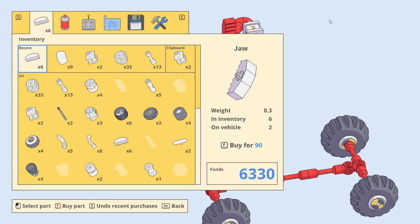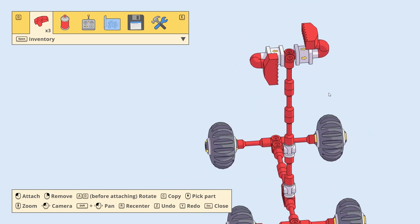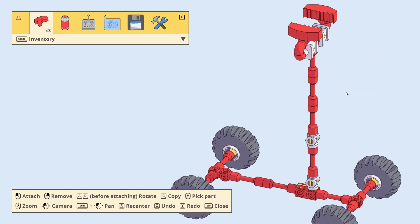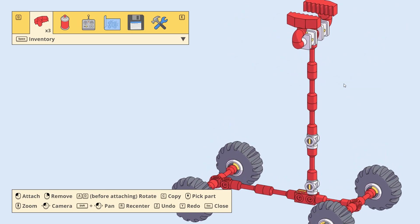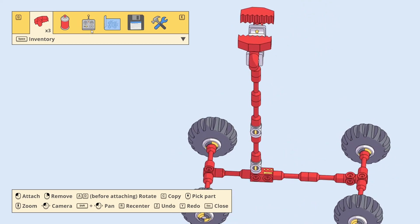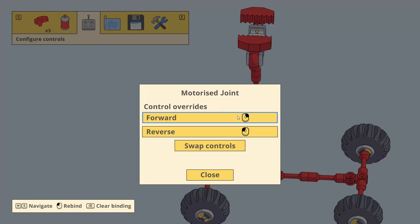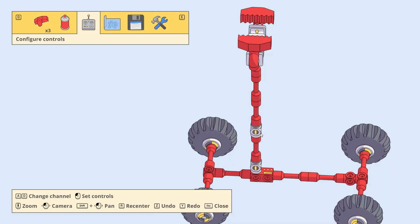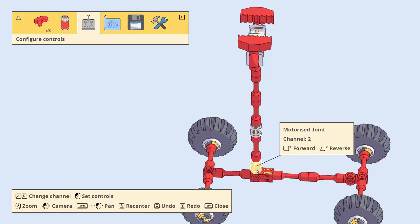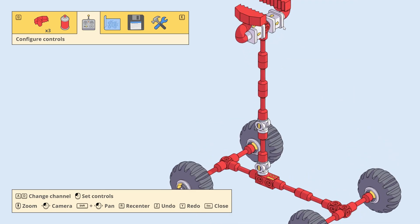Yeah, these are all... copy, remove, that way, copy, remove, paste them that way. At least I think that is correct. Like your buttons — T and G. And make this one Y and H. Set this to channel 1, this to channel 1, these to channel 1.